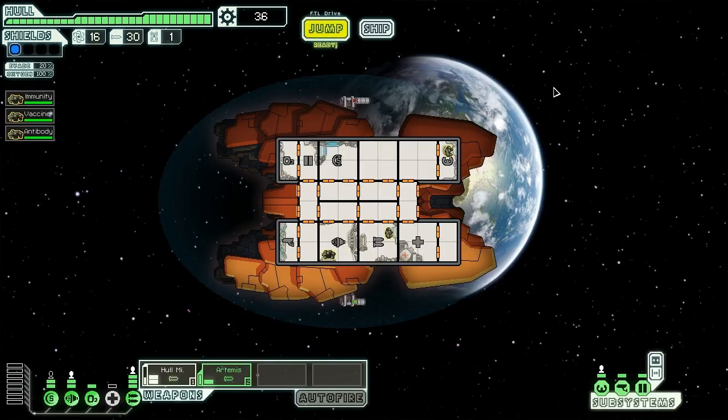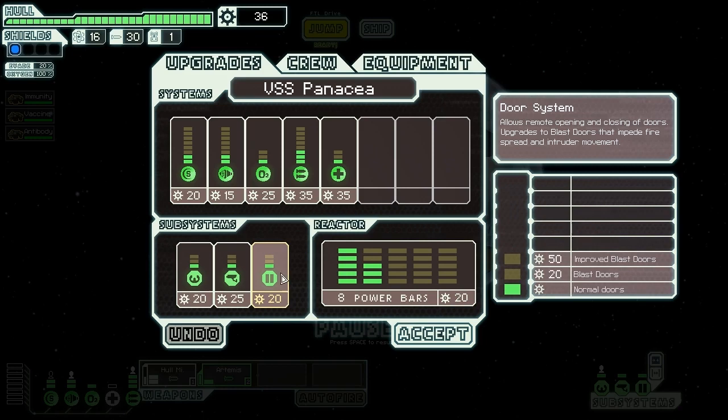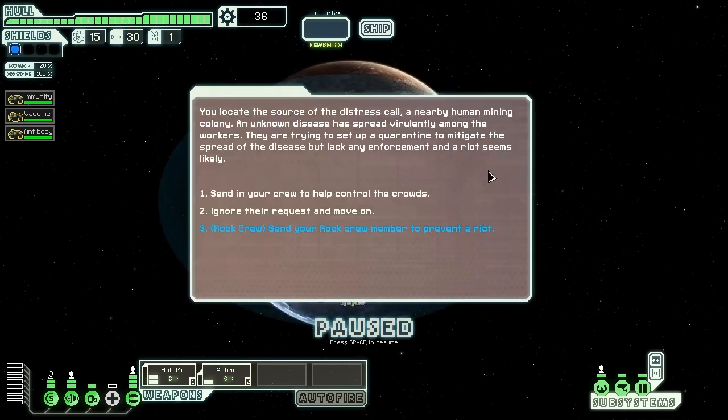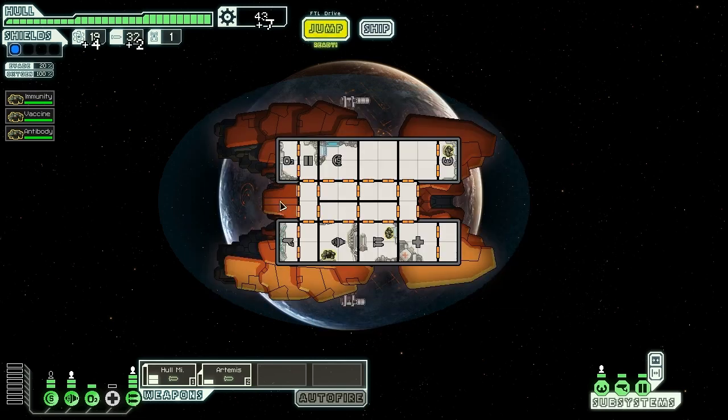There's a store over there, but there's a distress beacon here which is a higher priority. With our money we might want to put some into our doors, because level two doors is a pretty big deterrent to boarders. At the disease colony event, the rock crew's impressive immune system is unlikely to be susceptible to a human virus, so we send them in. He's able to intimidate the workers long enough to set up a quarantine. They give us four fuel, two missiles, and a paltry seven scrap.